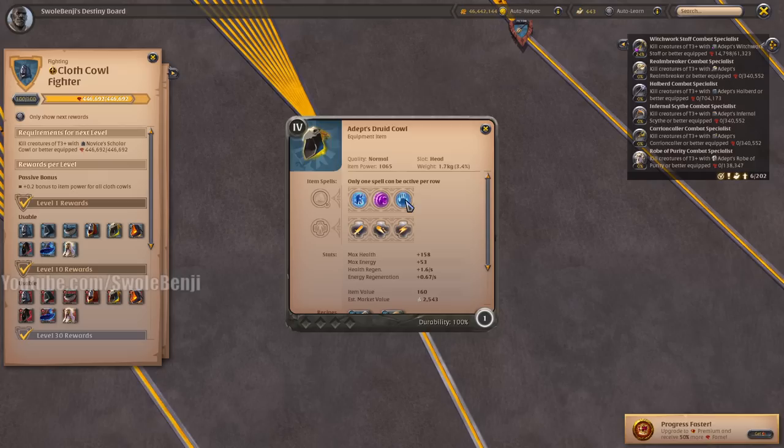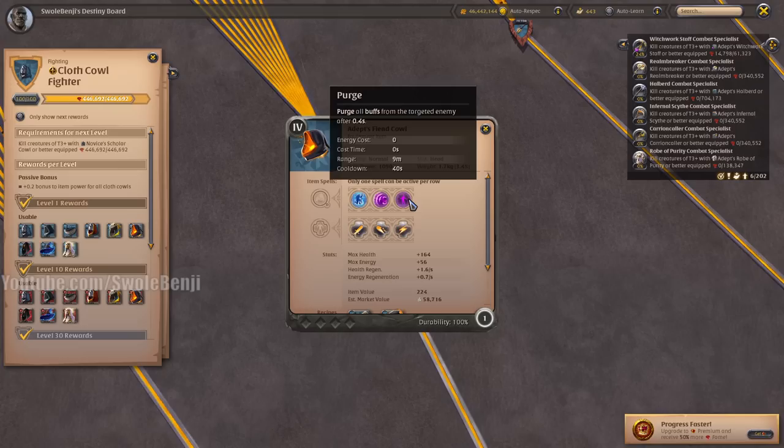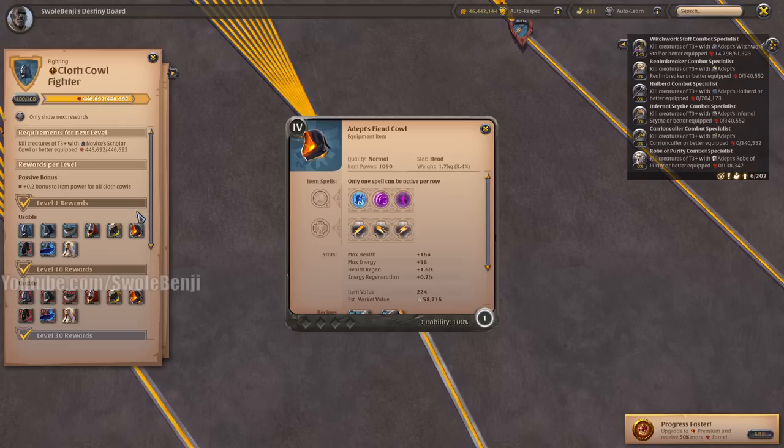The Royal Cowl doesn't have much other use. Healers might use it, but healers often use a Druid Cowl instead — this drops a circle on the ground that restores energy for everyone that stands on it, but you can't tag allies with it. For faction pointing, the Fiend Cowl just purges enemies of buffs and is mostly used to turn someone's boots off when they're running away from you, or to turn off their jacket's healing.